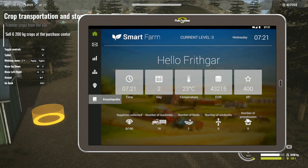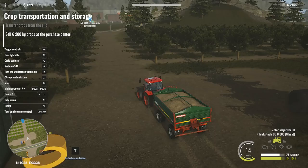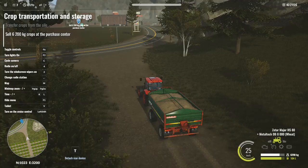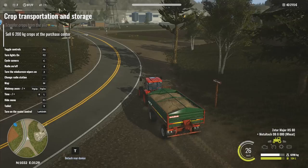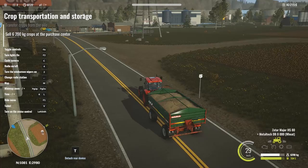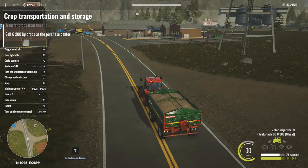This is a bit of an issue for me - how do I change the timescale? Day, temperature, XP, sapphires - that's kind of like the gold nuggets on FS17. Apparently we don't know how to do that, so we're going to have to leave it on normal timescale. I'm getting a little bit laggy here in places which seems unusual - I'm still running at 60 frames per second. I'm wondering if that's just the first time loading on the map.